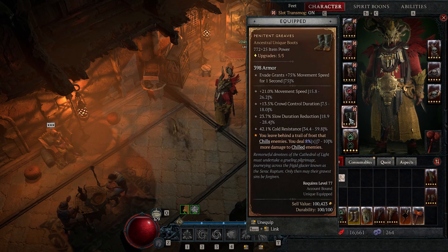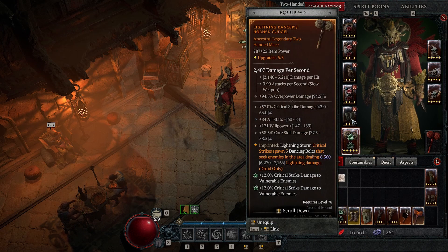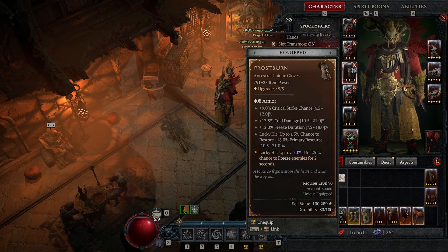The first one — the boots — will leave a trail that can chill enemies. If you get a one percent shield you're going to freeze. The other one, the gloves, has a lucky hit up to 25% chance to freeze for two seconds. There's also cold damage, freeze duration, and critical strike chance on the gloves.